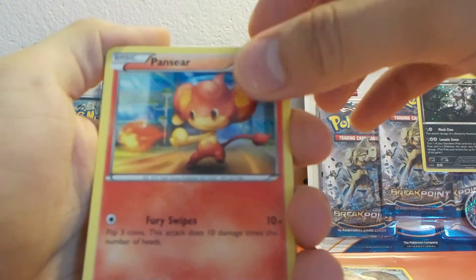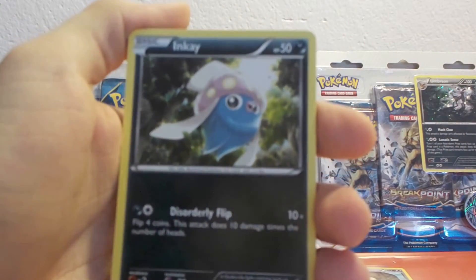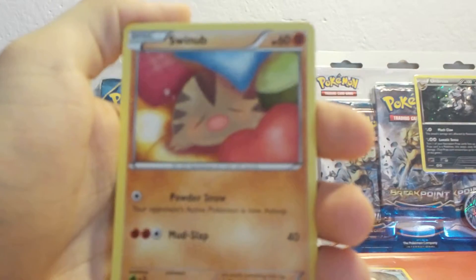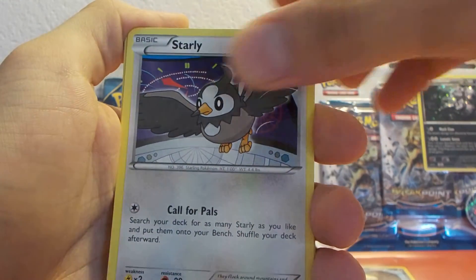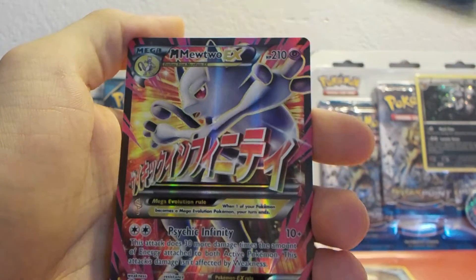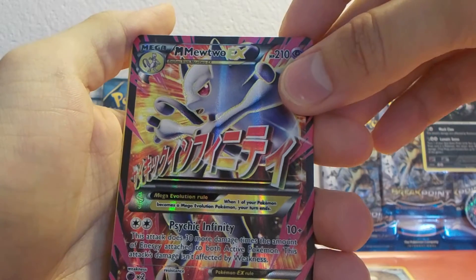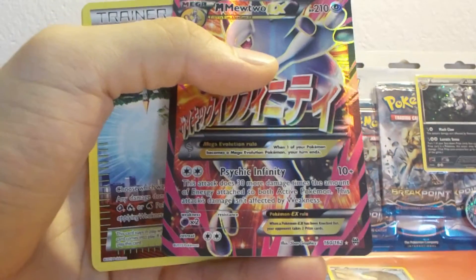So we have a Pansear, a Pangoro, an Inkay, a Swinub, a Starly, a Reverse Holo Zorua, and a Mega Mewtwo EX Full Art. This was a really nice card — I'm going to put it straight in a sleeve.